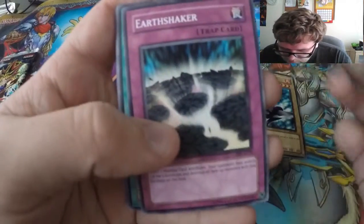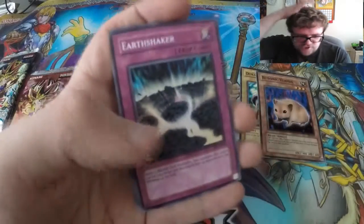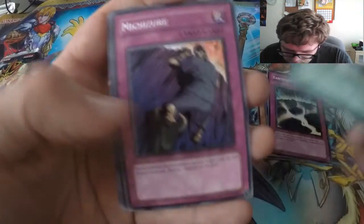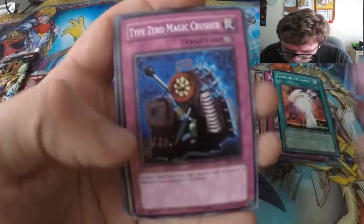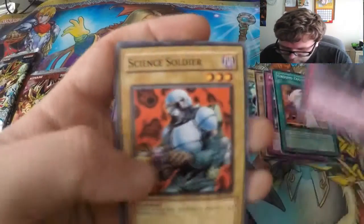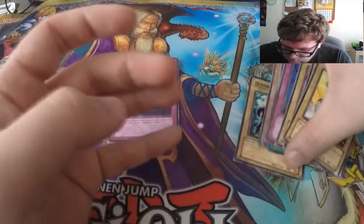Classic cards here — Dokougibi, Bubonic Vermin, that's a nice card. These older packs feel a bit smoother. Earthshaker, Ground Collapse — Rare, which is Zori, a very nice rare to get. Time Wizard, Magic — Creature Science, Soldier, Drill Bug, and Overdrive — nice ones there.